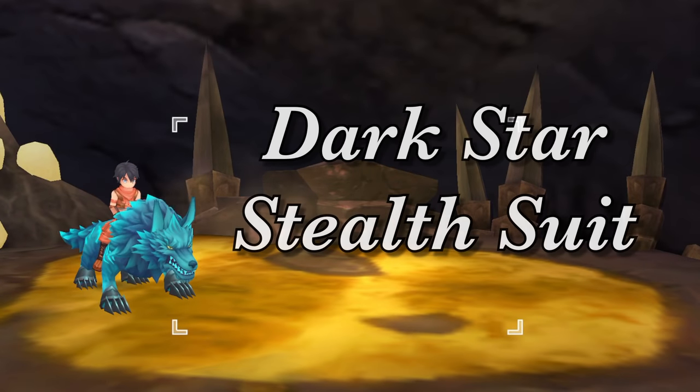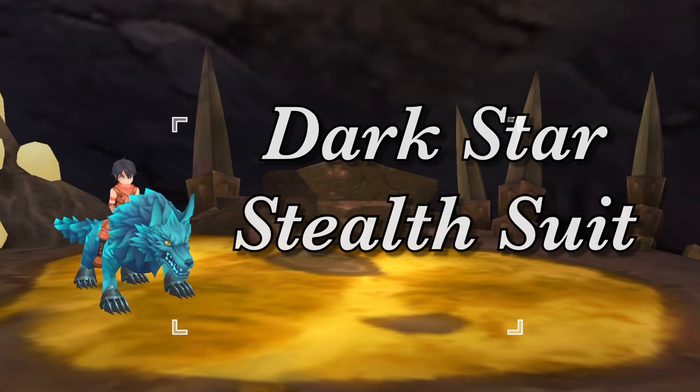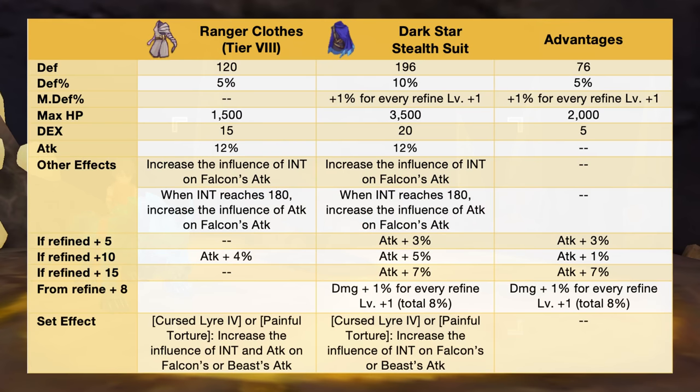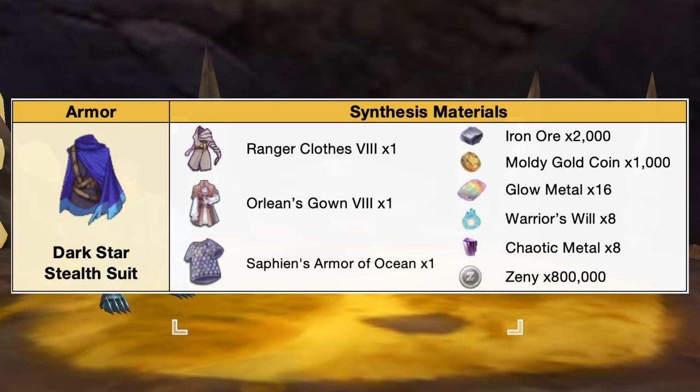Up next, we have the Dark Star Stealth Suit. This armor is specifically for falconeer or warga rangers. This improves HP, dex, and attack. In comparison to a tier 8 ranger clothes, the Dark Star Stealth Suit will have additional plus 76 def, plus 5% def, plus 1% mdef for every refine plus 1, plus 2000 max HP, and plus 5 dex. In addition, we'll also have bonus attack for varying refinement levels. Furthermore, from refine plus 8, we'll have plus 1% damage for every refine plus 1. Here are the needed materials for synthesizing the Dark Star Stealth Suit.